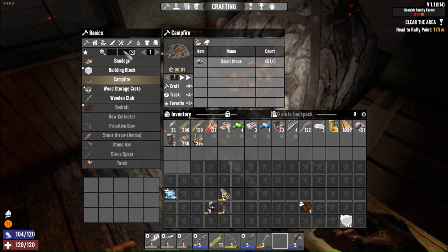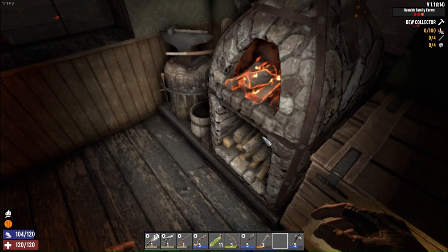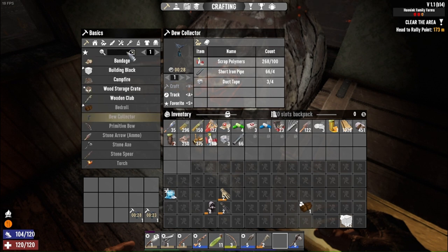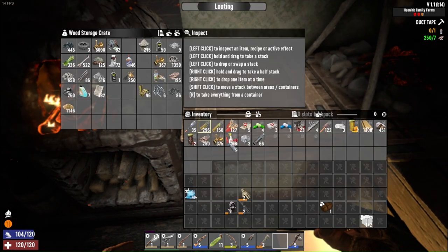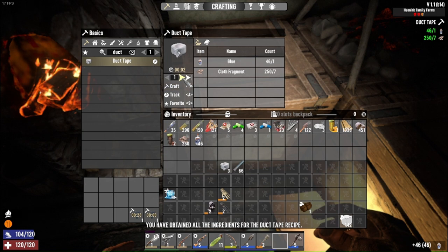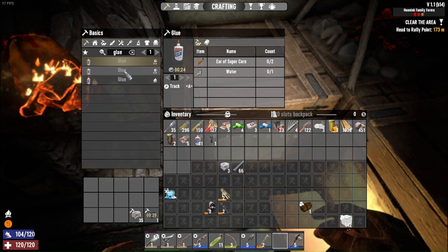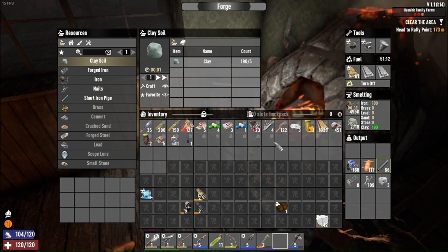We've got to figure out how to make the dew collector — I'd like to make a couple of them. Duct tape and short pipes — oh yeah, it's easy. One, two of those. We'll need to make some more duct tape: cloth and glue, easy does it. We'll definitely need to make more. Glue is all locked right now so we'll have to hunt for that. We have one dew collector, so let's go get that set up.